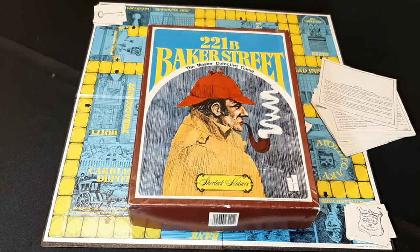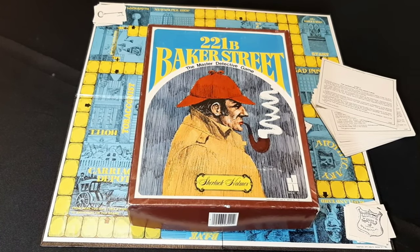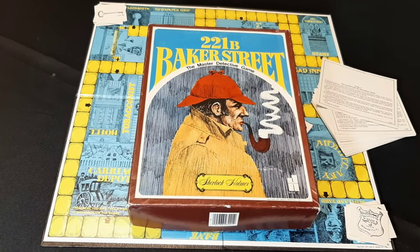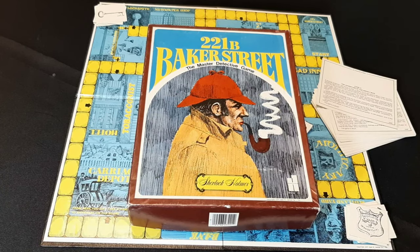221B Baker Street is a board game that can play up to six players. This is the 1977 version that was produced by the Hansen Company, and the box art and some of the art of subsequent versions might deviate a little bit.